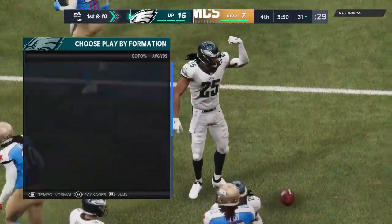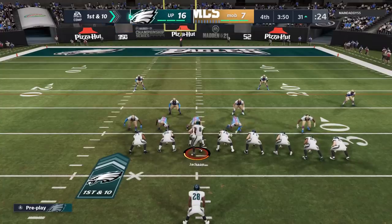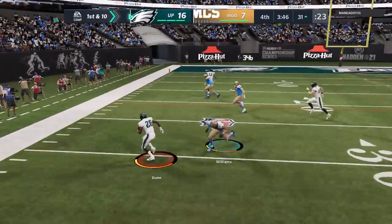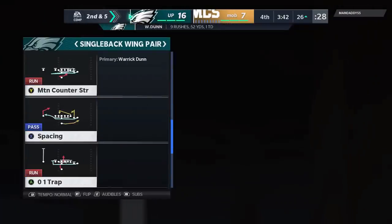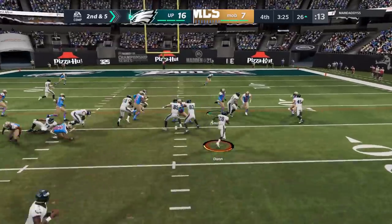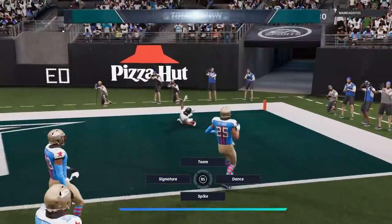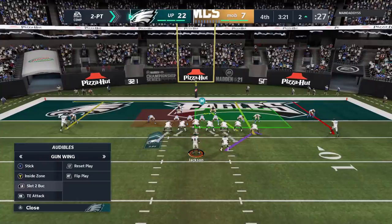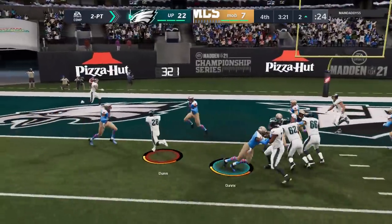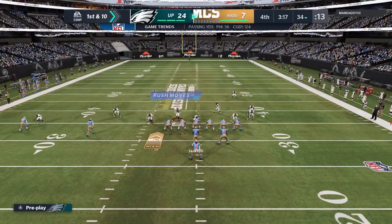I'll show you guys one more scheme. The halfback inside zone out of the single wing pair — also known as the ace pair — is a really good run play. This formation just typically forces a defensive shift that they might not necessarily want, giving you space to the outside. The second best play out of this, going the opposite direction, is a stretch alert. These RPOs are really good plays. On the very next play, that dude blocked two guys, made the safety miss, and we're scoring a touchdown — that pretty much ices the game. We're going to go for two because we missed an extra point earlier. We hit him with a really simple inside zone. I love Warrick Dunn, man — he's such a good running back. Same way you should get Justin Smith on defense, Warrick Dunn on offense is a playmaker.